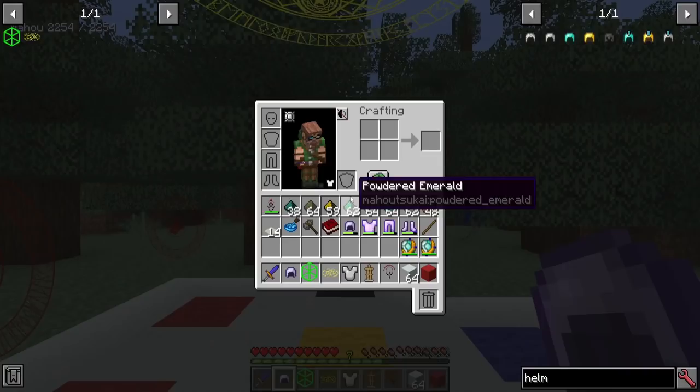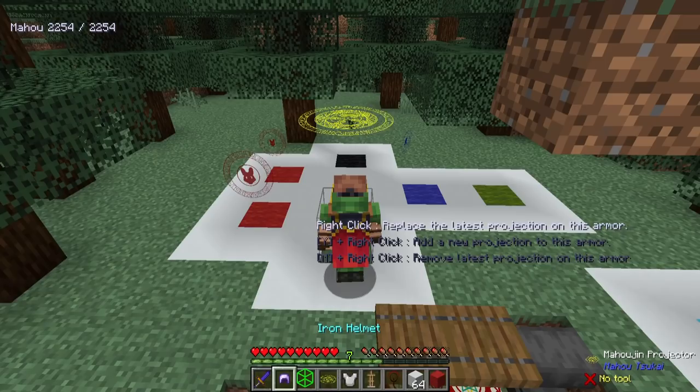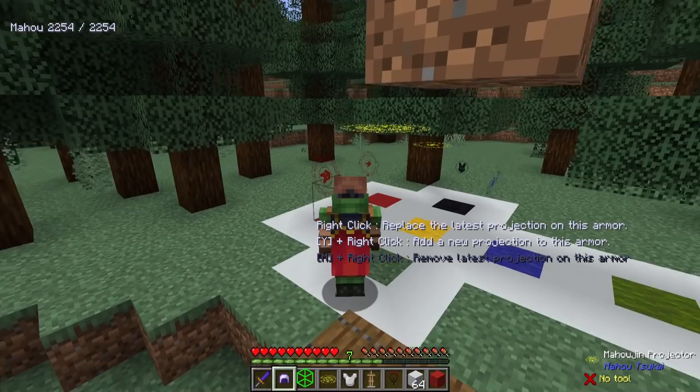But if you have it on a piece like your helmet, for example, it will rotate with wherever you're looking or wherever your head is. So if I'm looking around, you can see I've got this giant rune effect above my head that follows the orientation of where I'm looking. And all I did was just right-click on this block with that item.